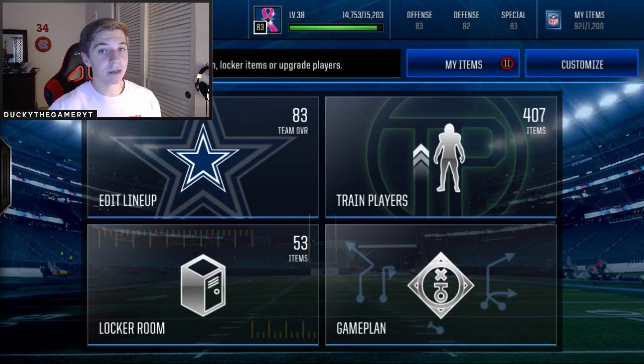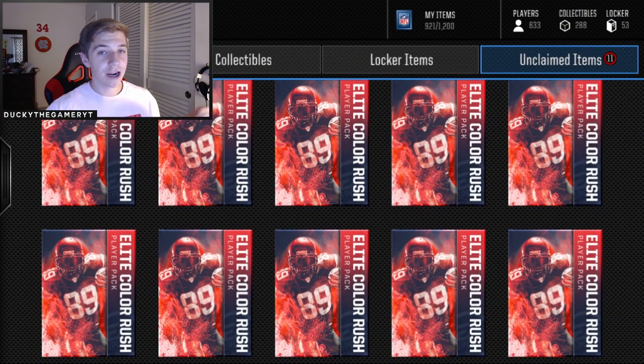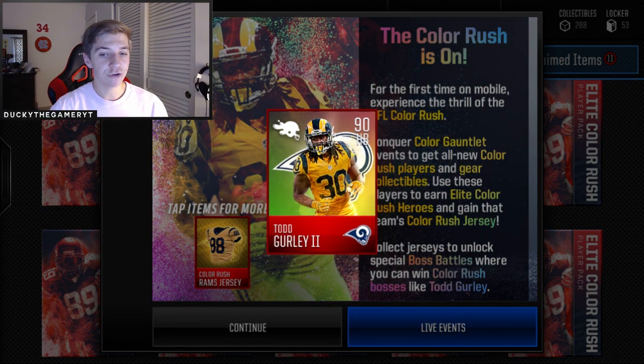Because of them this video is possible, so once again huge shout out. 10 elite color rush player packs — I know going in that they're non-auctionable, so I'm not going to be disappointed. I think the highest overall I can pull is an 86 or maybe an 87. My goal for this pack opening is an 86 overall; if I have 10 packs, hopefully I can pull at least an 85, maybe an 86.